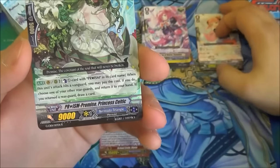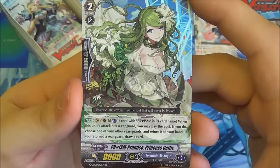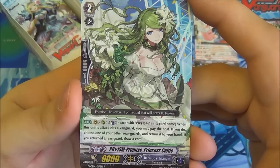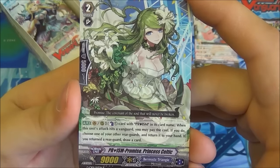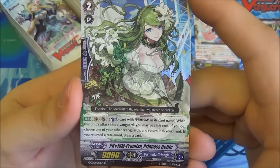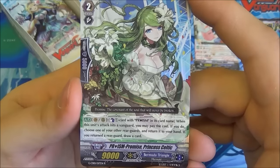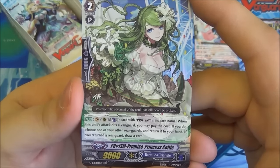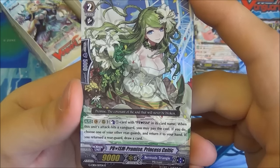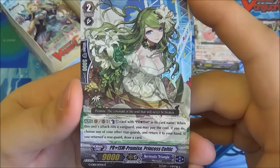Behind that we have a single R: Prison Promise Princess Celtic. This is seeing the return of the three Promising Ladies. She's Grade 2, and her ability is active on Vanguard or Rear Guard — you counter-pass a card with Prism in its card name, when her attack hits a Vanguard. Then you get to choose one of your other rearguards, return it to hand, and if you return a rearguard you get to draw a card. Just more good card advantage there.